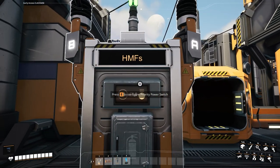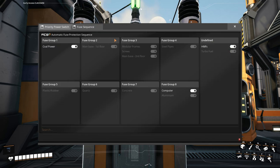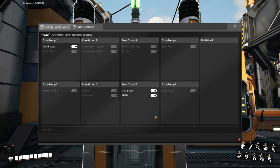Long story short, it makes it so your factory doesn't shut down entirely. The way this works is: you open up a priority power switch's menu and there'll be a fuse sequence tab. On the right-hand side, you'll see all of your priority power switches and a bunch of fuse groups. You can simply drag and drop your priority power switches into whatever group you want. When there isn't enough power, fuse groups start turning off from lowest priority to highest — lowest being fuse group 8, highest being fuse group 1 — until your factory stabilizes.